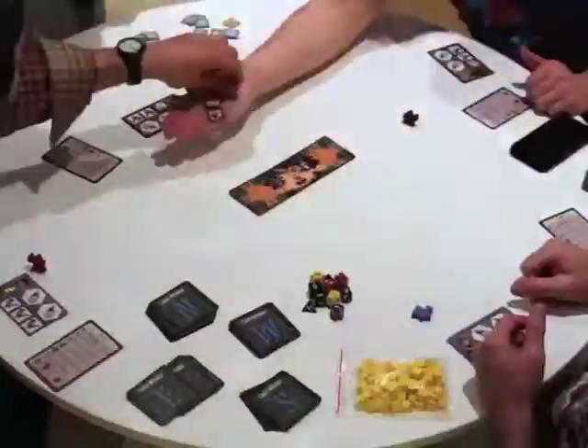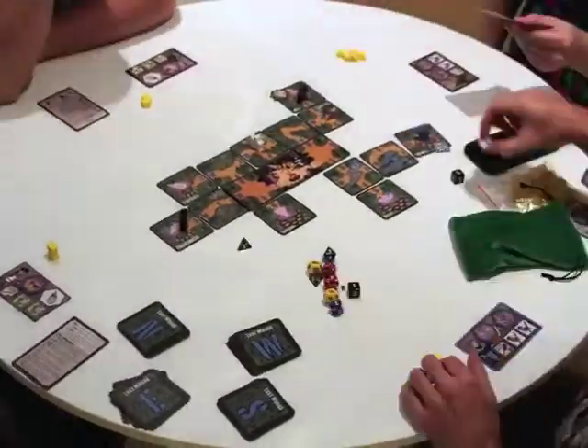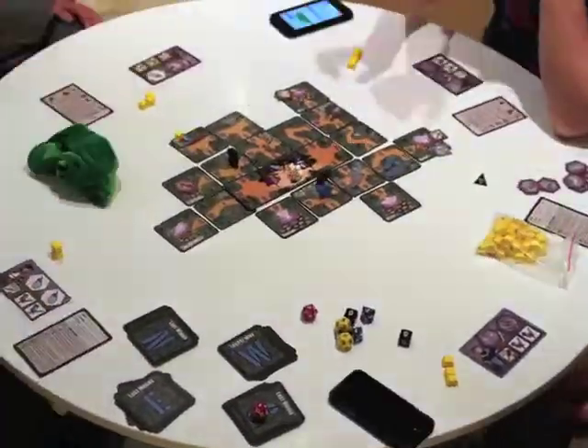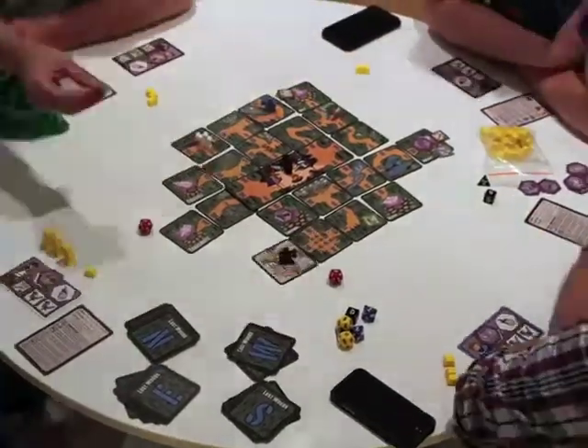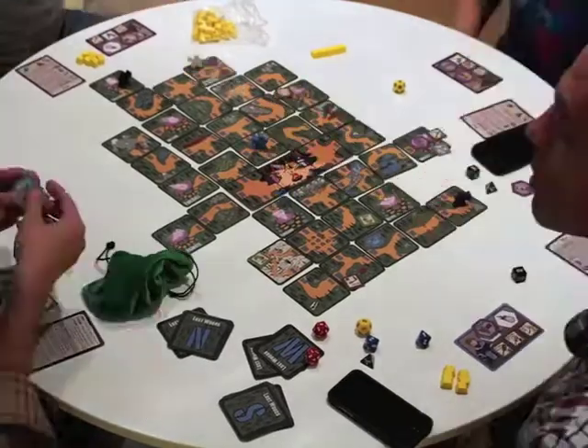You start the game in camp and explore by going north, east, south, or west. You then draw a tile to uncover weapons, enemies, and more. You battle by simply rolling dice. Spells can be found that will enhance your attacks or give you special abilities.